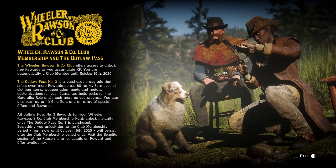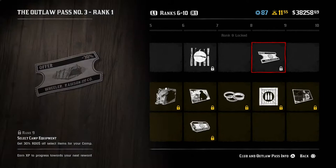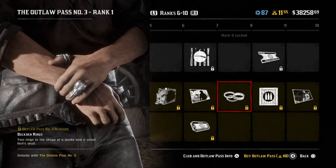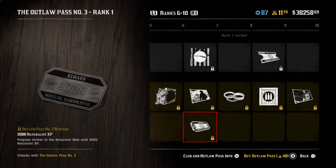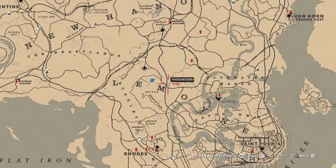One more thing before we get into the introduction of the Naturalist role: if you had to choose between the role or the new outlaw pass and were short on gold, I'd still say choose the role over the outlaw pass. The outlaw pass works where you automatically start ranking up whether you bought it or not — you just don't get all the upgrades without purchasing it. You have until October 19th to purchase it. It's only 80 levels as opposed to the past two passes which were 100 levels. If you're short on gold, go with the role first — it costs 25 gold bars — because you can purchase the outlaw pass over the next few months and still get the unlocks.